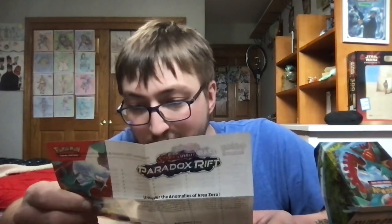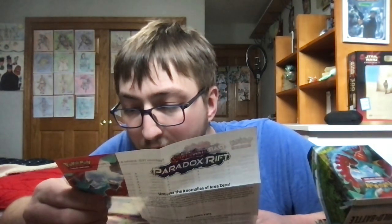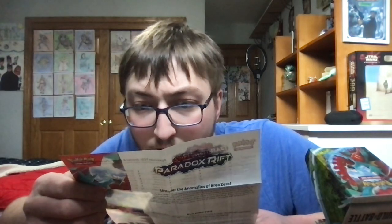Surprisingly enough, this Paradox Rift pre-release box comes with a checklist of all of the cards in the set. The ones with two gold stars are special illustration rares, and the ones with one gold star are the illustration rares — the regular illustration rares, to be more specific.